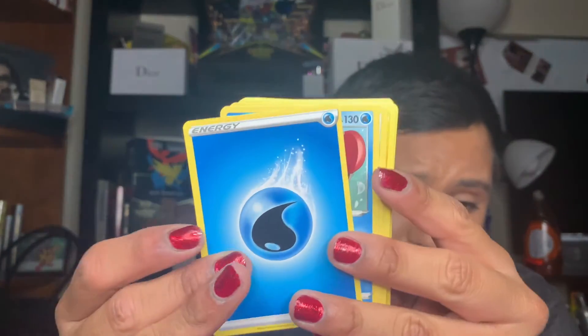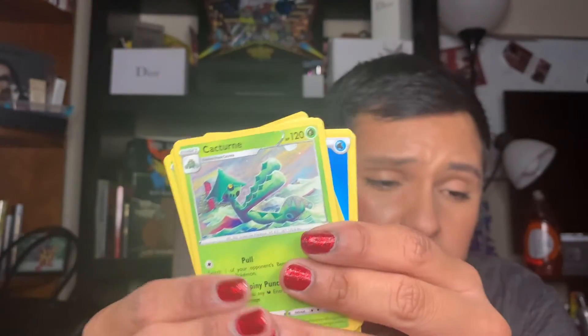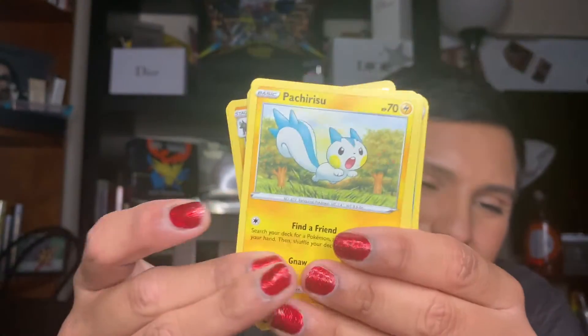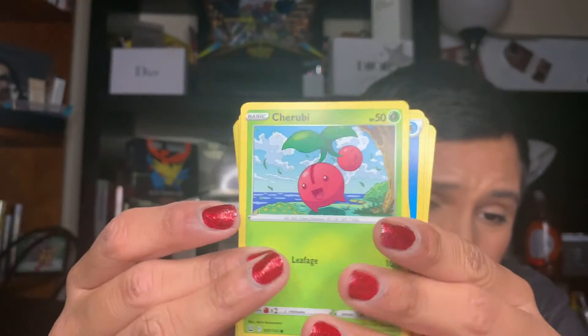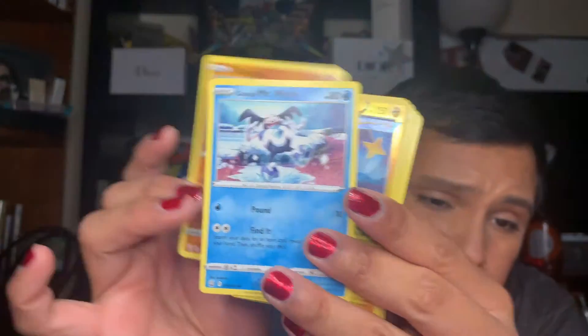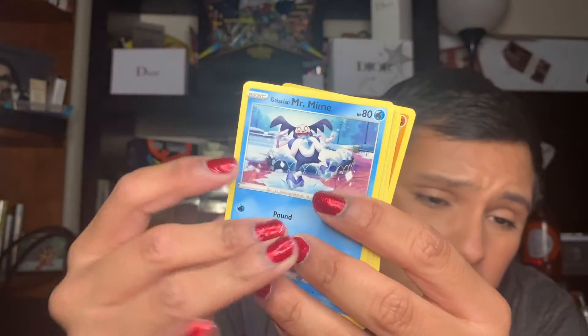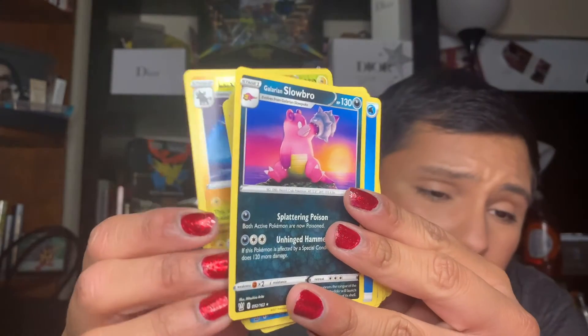The last one we'll be opening up from this entire collection is the Tyranitar pack. No amazing pulls yet, but you know what, it's okay. Here is the code card, you guys — enjoy it. We have a Water Energy, a Crodant, a Dublade, I can play Divolution, Cacturn — she's really looking so cute — a Cherubi, a Mianfu, a Silly Cobra, a Galarian Mr. Mime, a Luxury for the reverse, and for the reverse we have a Galarian Slowbro.